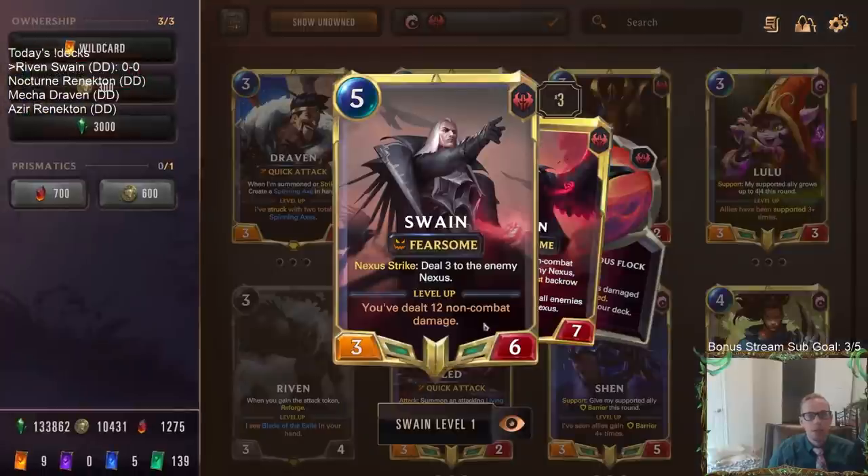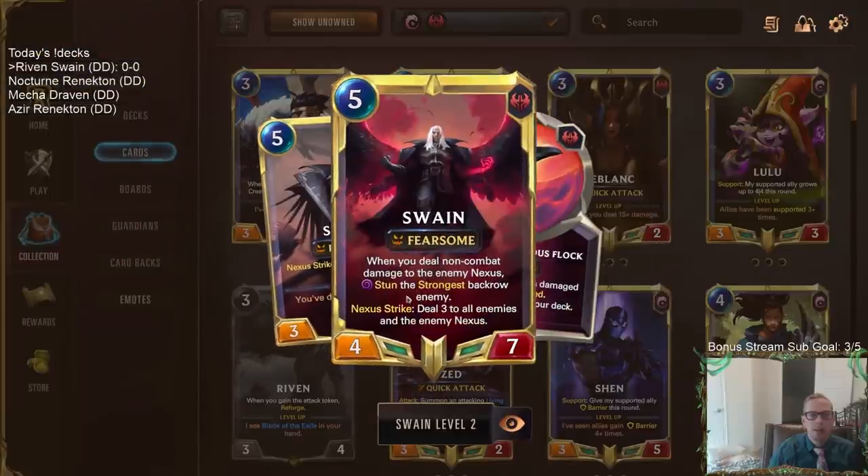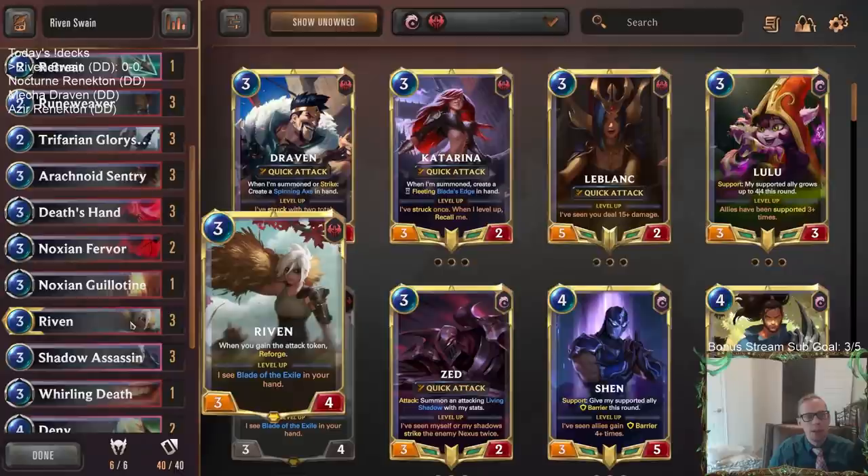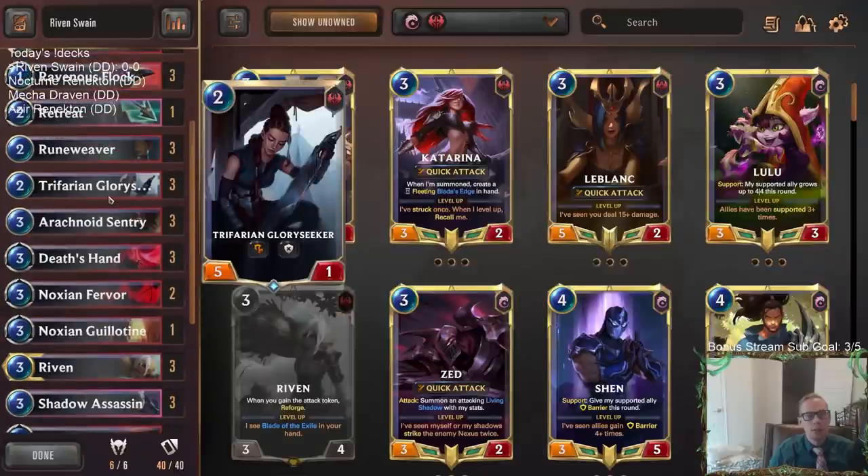The blade fragments can definitely be useful in different ways. One is Overwhelm, and Overwhelm with Swain is going to be awesome because if Swain nexus strikes it does an additional three to their nexus, or if you have leveled up Swain with Overwhelm, that's where it's really good — three to everything. We also have Quick Attack as another blade fragment, and we have Glory Seeker that's going to be awesome with Quick Attack.